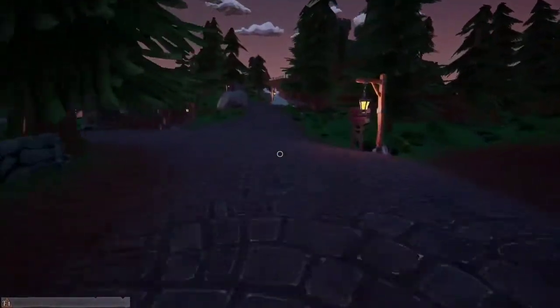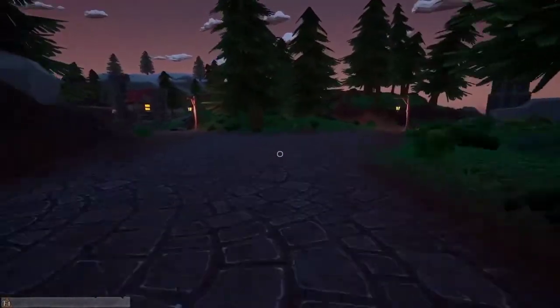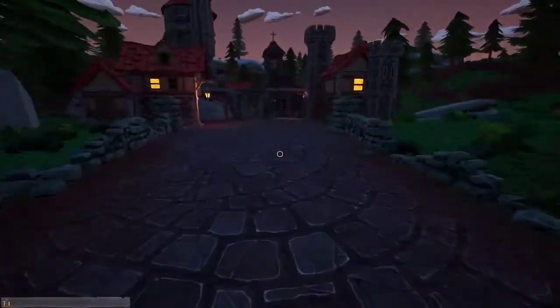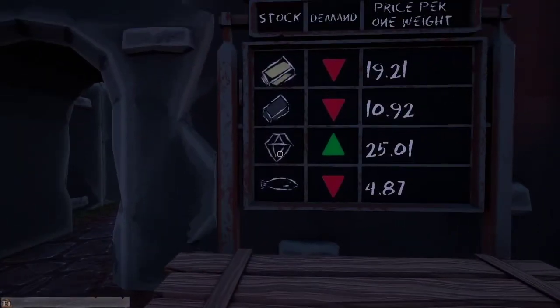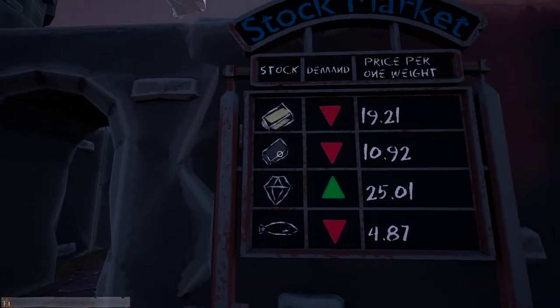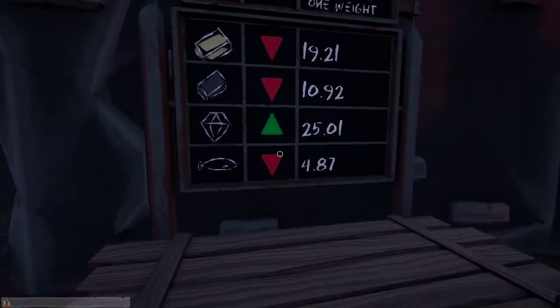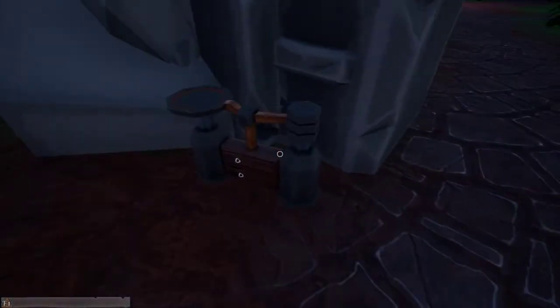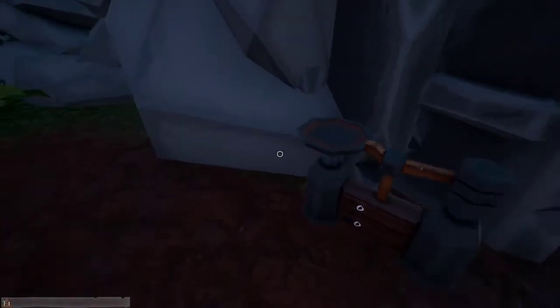Everything's pretty much still the same up there. We've got this little town now here — let's go into it. There's a new stock market where we can sell fish, diamonds, iron ore, iron ingot, and gold ingot. The prices are a little bit crap at the moment. There's a scale that you can actually use — you can't pick it up, but you can use it, so you can weigh things out before you sell and find out the price.